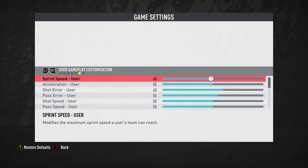Obviously we're doing this with sliders. These are my personal suggestions, which is why you don't see the Operation Sports logo in the thumbnail or anywhere else. Sprint speed is at 48 for the user and 52 for the computer.